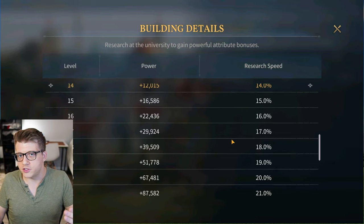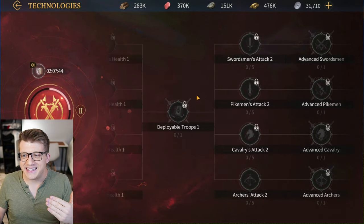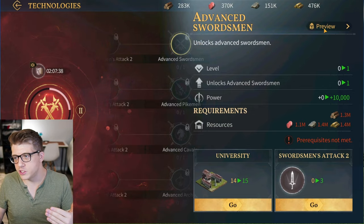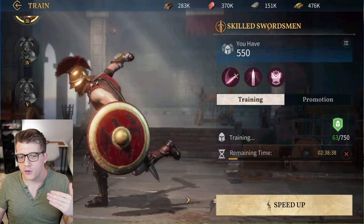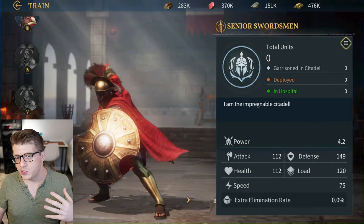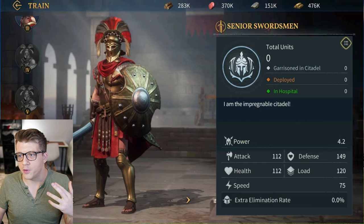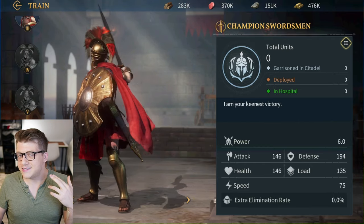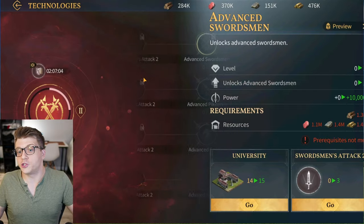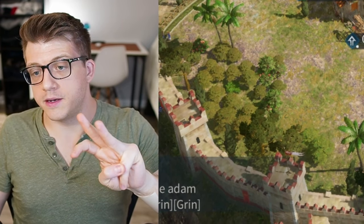It is faster to research at higher University levels, so prioritize this. A consequence of upgrading your University is that you'll unlock higher tiers of troops faster. In the Barracks you can see all the different troop tiers — for example, a Tier 6 Swordsman has 112 attack, 112 health, and 149 defense, and when you go to Tier 7 all the stats go up. A higher University lets you unlock higher tier units which are literally just stronger.